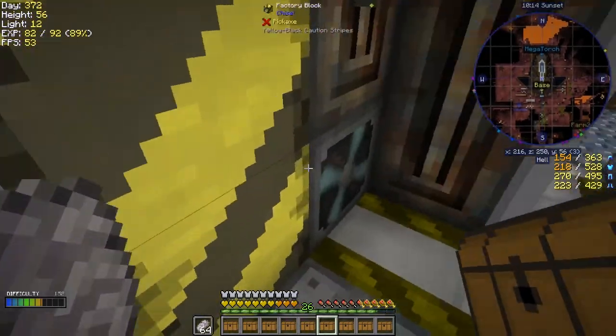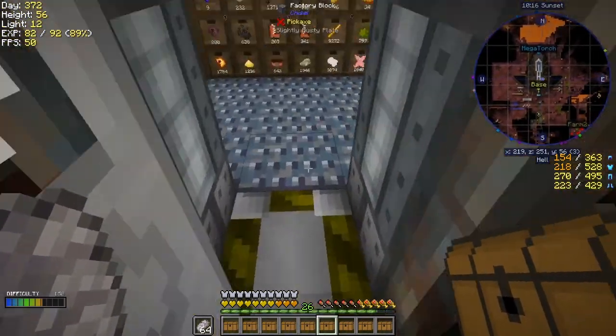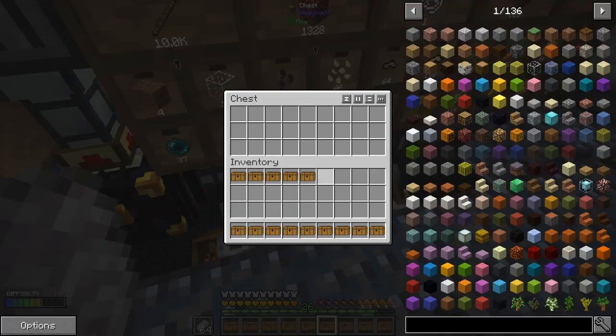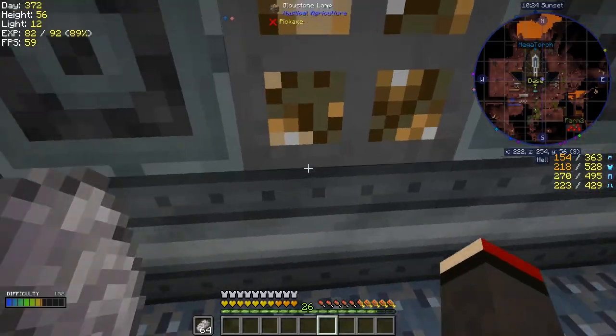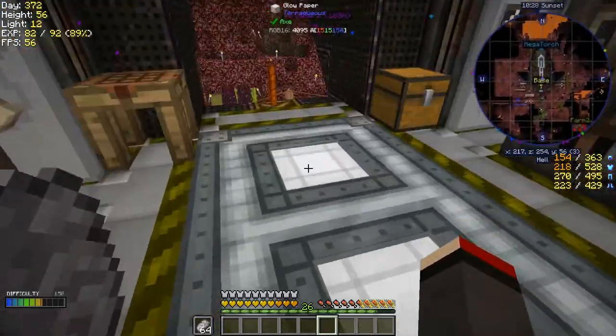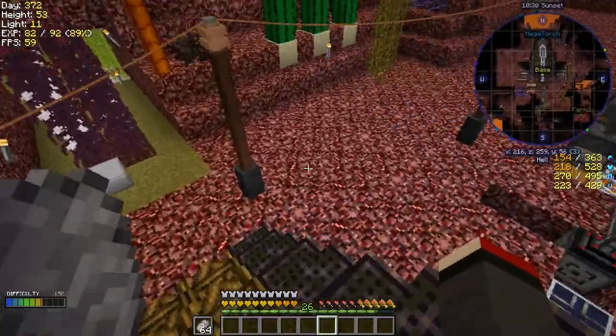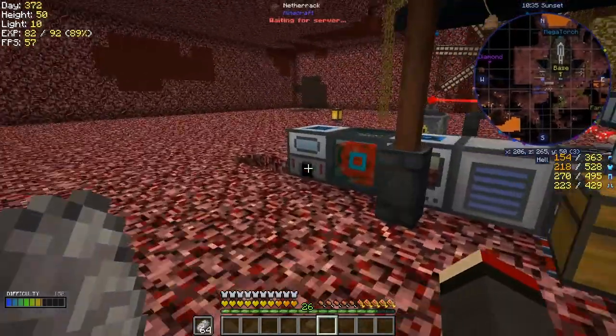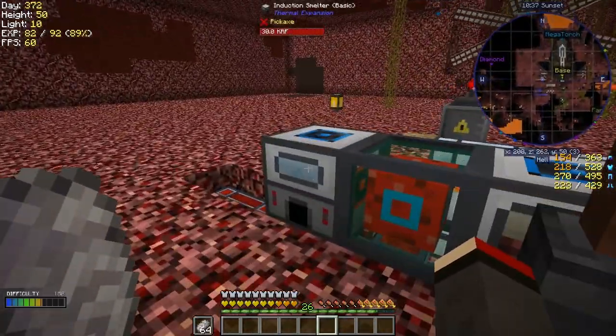I'll just put everything into the trash can like that and do that for the rest of the quests between episodes. I'm pretty sure I did make an Induction Smelter - maybe I've got to smelt something in it. Oh yes, I did. Good.